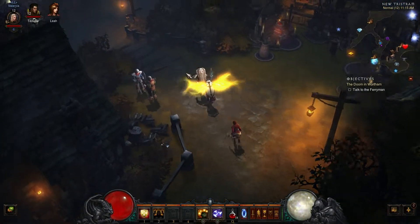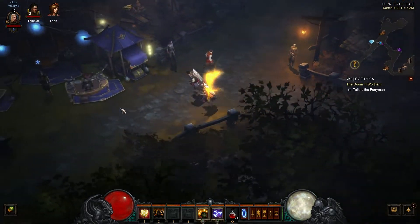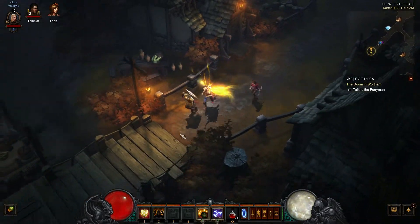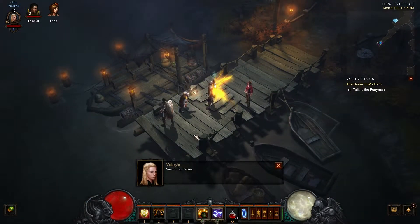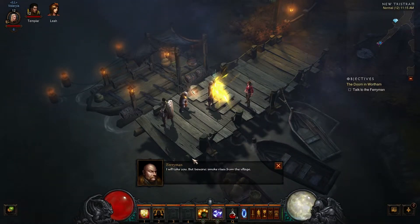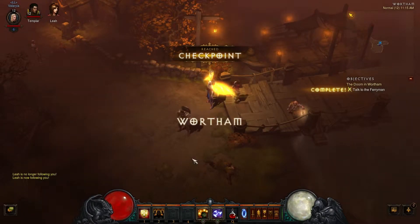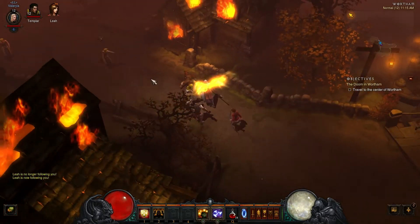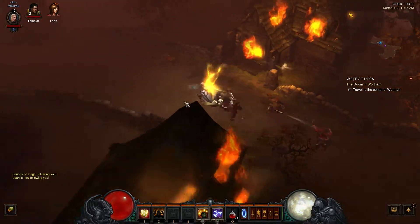Hi YouTube, and welcome back to my Let's Play Diablo 3. This week we are heading to a town called Wortham to look for the final piece of the stranger's sword. This episode is titled 'The Doom in Wortham,' and we'll see pretty quickly why it's called that. This is a pretty quick chapter in the storyline, so this is one of the shorter videos — just shy of about 7 minutes long.